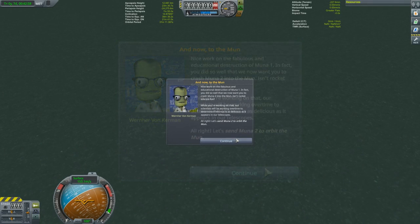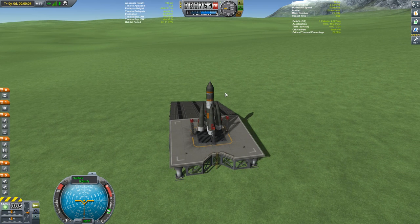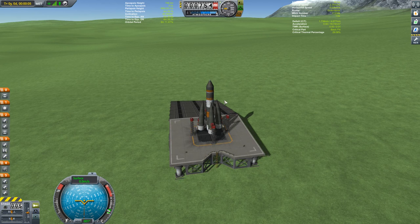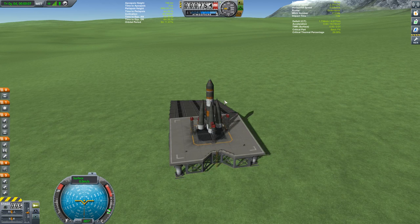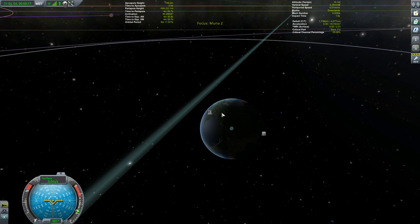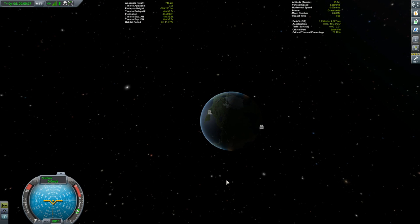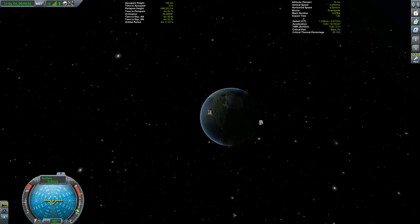Let's send Muna 2 to orbit about the moon. Muna 2 is identical to Muna 1, but where I launched Muna 1 pretty much immediately because it was already at the right launch window to hit Minmus, this might not be the same situation. And if you want to get the 2x multiplier, you have to get to the moon in under one day, one hour, and 45 minutes — so you have to launch at the right launch window.